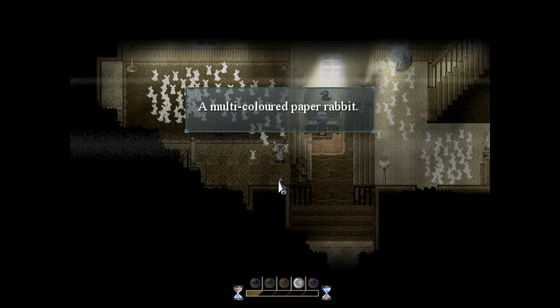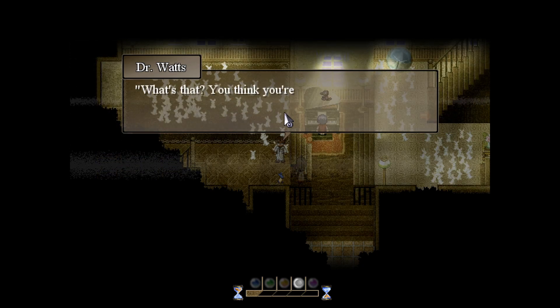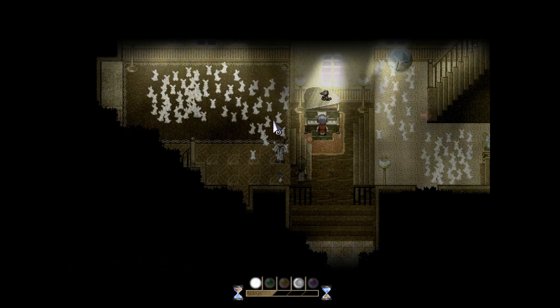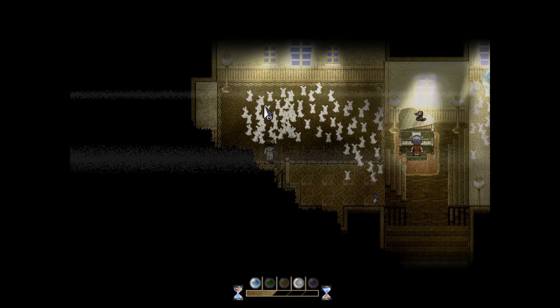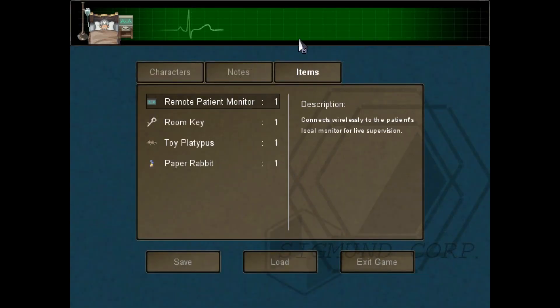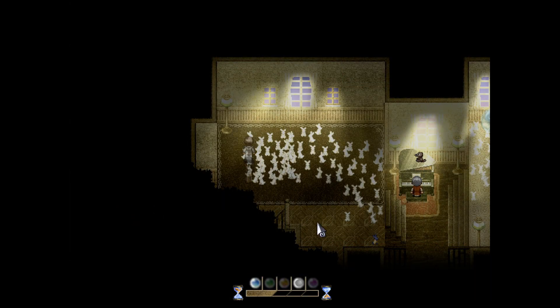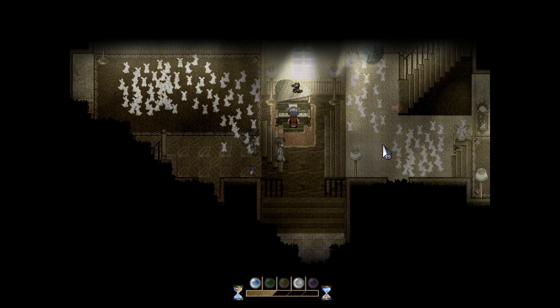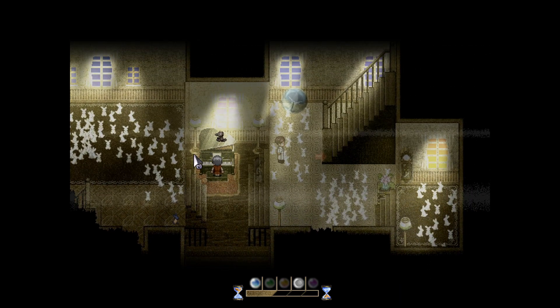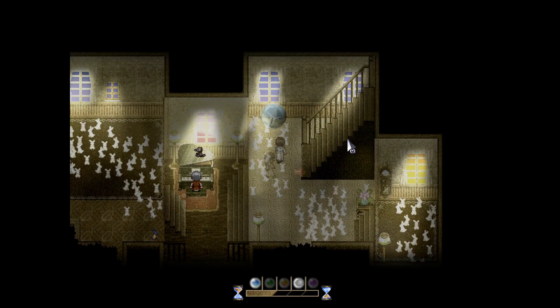What about this? A multicolored paper rabbit. Well, aren't you special, having two colors when all your siblings look like they drowned in bleach? You think you're really creepy? Why, yes, I agree! We're now controlling Neil Watts, by the way. Patient is doing well. What else do we have here? We have two things. We can't leave, so up we go, I suppose.